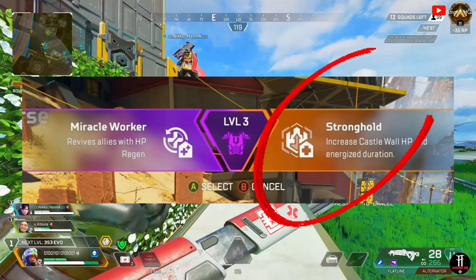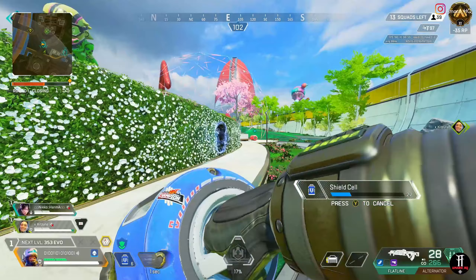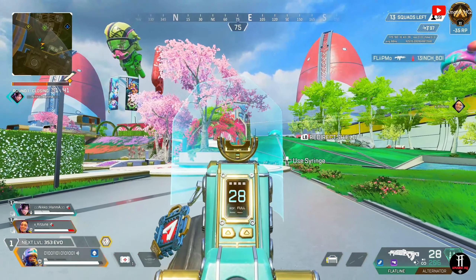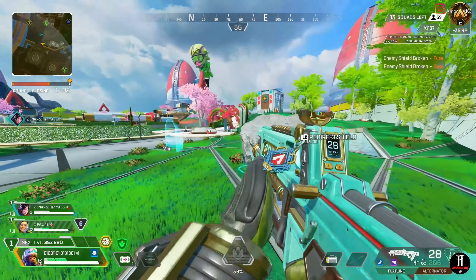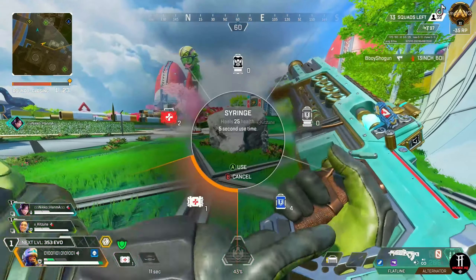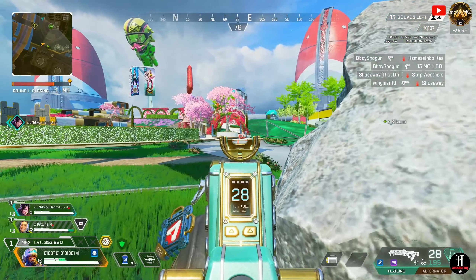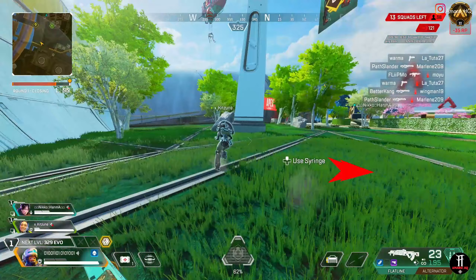Option two: Stronghold — increases Castle Wall HP by 250 and extends the energized barrier duration to two minutes. Each wall section goes from 700 HP to 950 HP, and the electrified duration extends from 30 seconds to two minutes. This is the perk to use if you and your teammates are trying to bunker down a section, holding off a team for at least two minutes. If you place it well as the ring closes, the enemy has nowhere to hide without getting stunned. It's situational, but a great addition for end game.